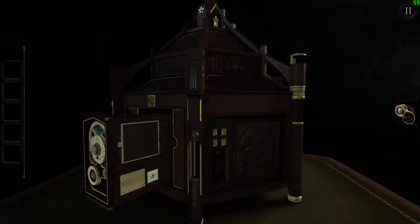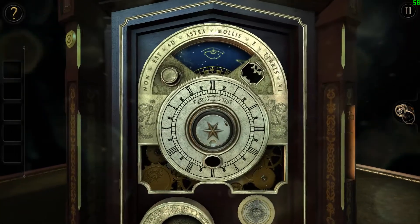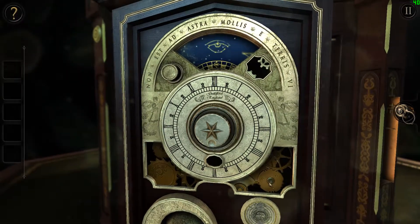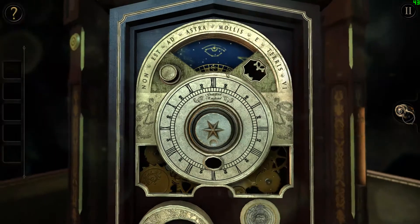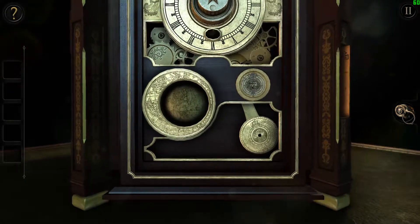Where could those other ones be? It's hard to tell exactly, but something is missing here, you betcha. Is that the triangle? No, that's not the triangle. Non est ad astra mollis e terris via — I don't speak Latin so I don't know what that means.